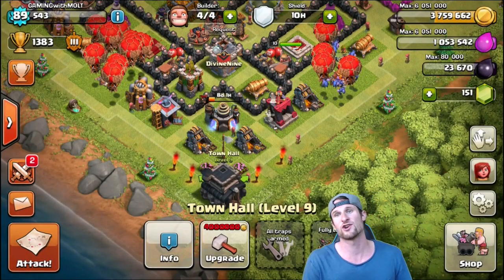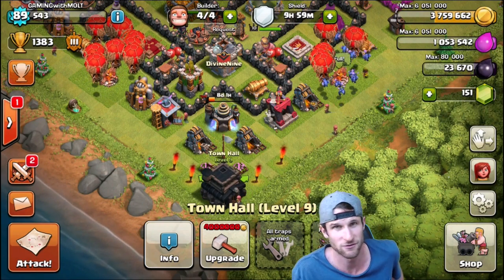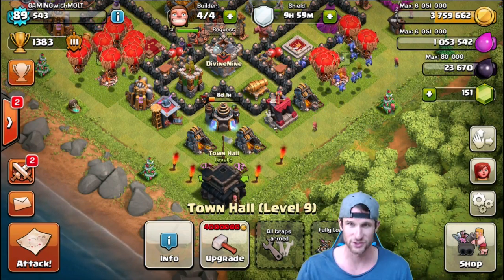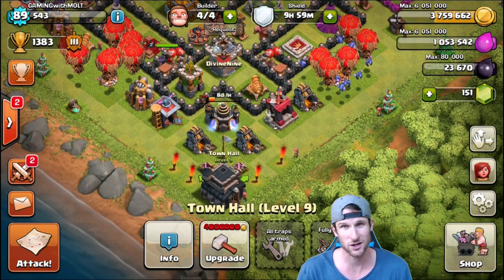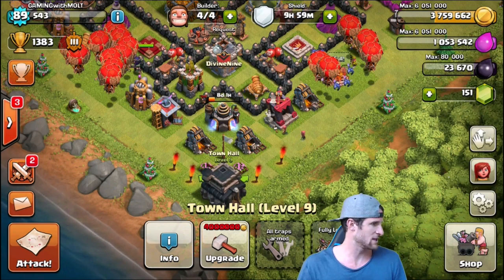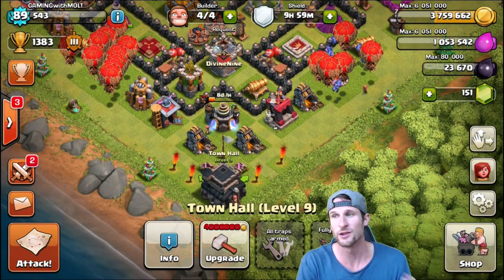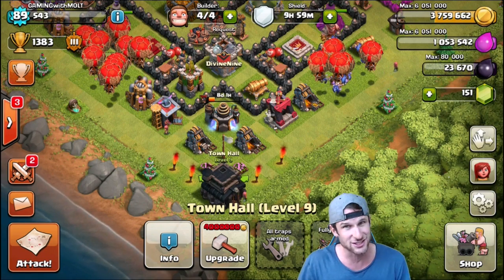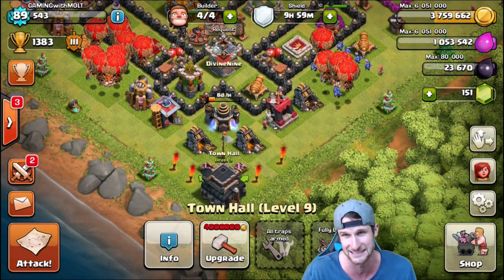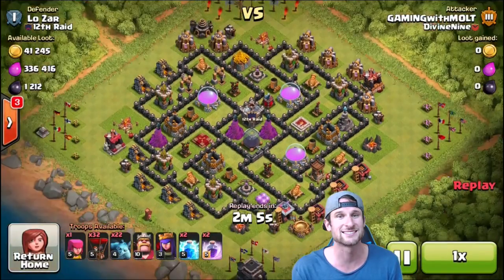We're gonna rearm our traps and look at the top of the screen - four out of four builders! We've got all four builders ready to do some work, we're gonna absolutely crush with them. First I'm gonna show you guys an awesome loonian raid that I just had, then we've got one trained up, knock that out, and then we're gonna upgrade four different things - it's gonna be a blast!